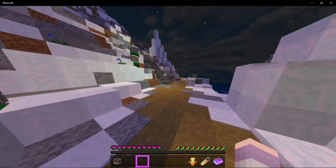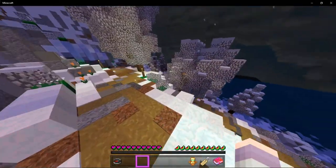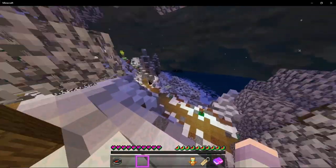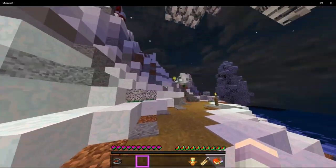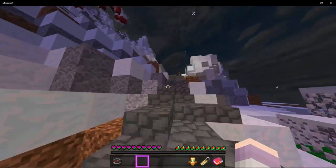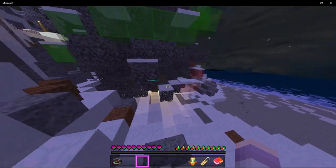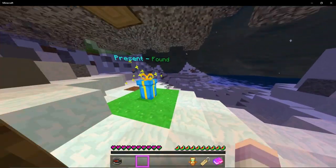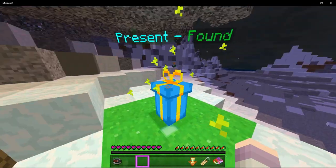Now let's go find number five. I think we have to go up to this hill right here, if I'm not mistaken. The Christmas tree is right over there. And right here, right underneath this Christmas tree will be the number five one. There you go. Sorry, that was my alarm for something. This is number five.